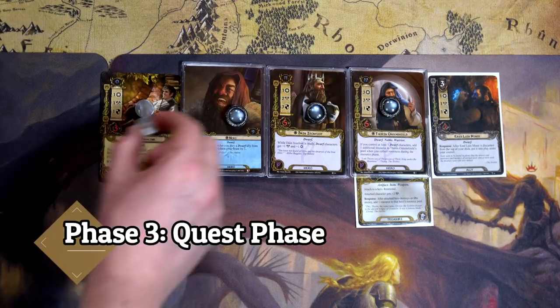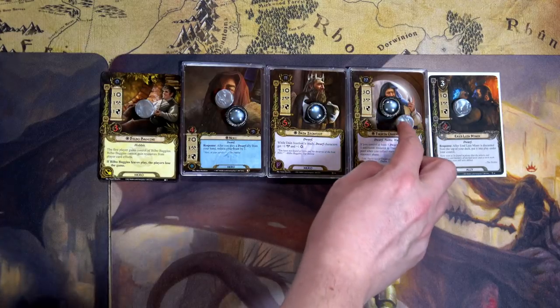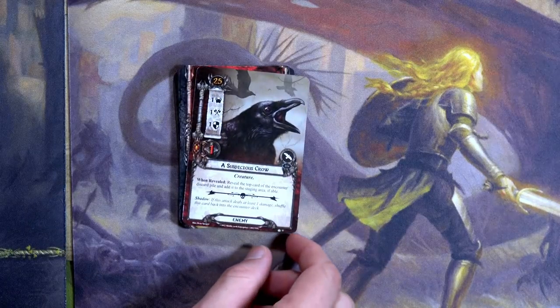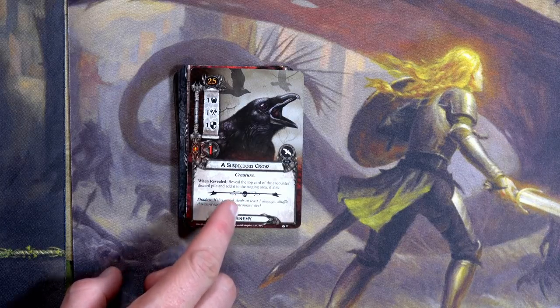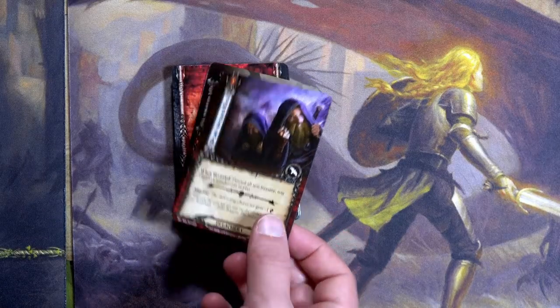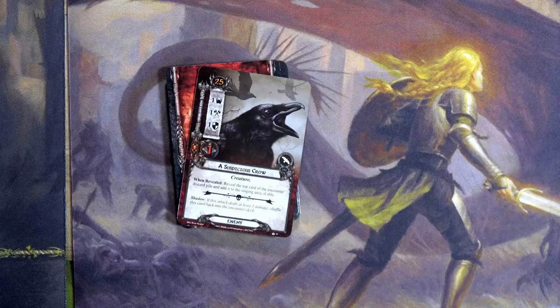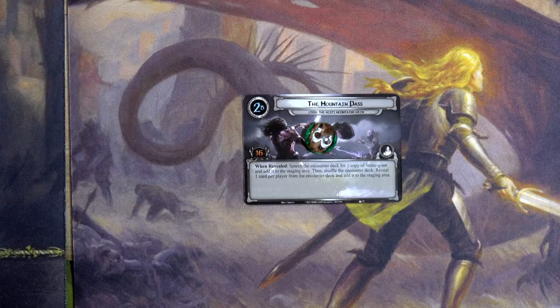It's not a dwarf I can play, which is a bummer. For questing: one plus three — total five, six, seven — and I'll take a chance and quest with Thorin too: eight, nine, ten, eleven. Eleven to four — we get a Suspicious Crow. When revealed: reveal the top card of the encounter deck discard pile and add it to the staging area. The top card says 'discard all non-treasure non-objective attachments in play' — there aren't any anyway. That only added one threat, so five total versus eleven — we place six progress, three completing the location and three on the quest card.